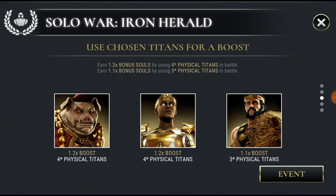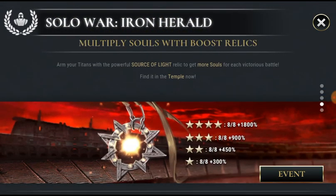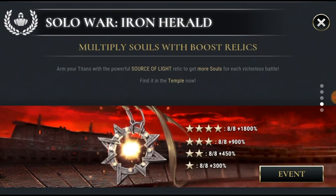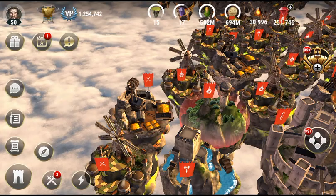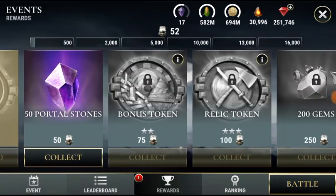The boost here is 1.2x using four-star physical Titans — this includes Minotaur — so that's really good. You can also use your Pixie that you recently got, and that's unfortunately the highest boost you're going to get. The relic for this event is Source of Light, which you can of course pull from the temple. Let's have a quick look at the actual reward slide — I'm only going to talk about the key stuff here.